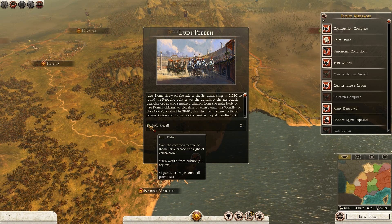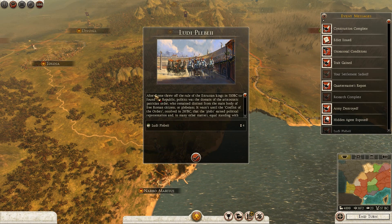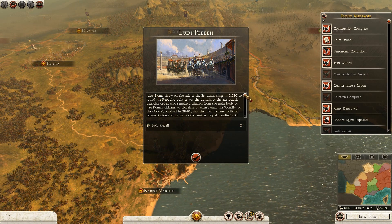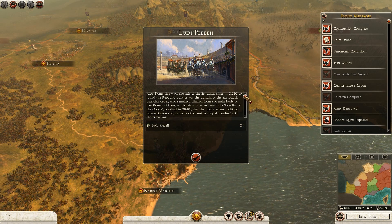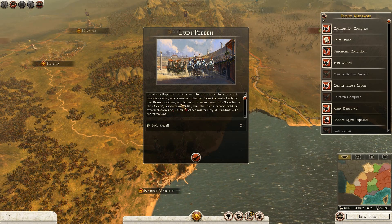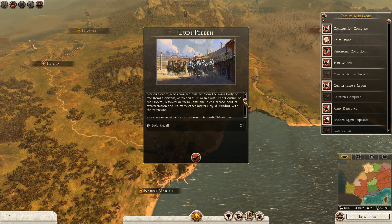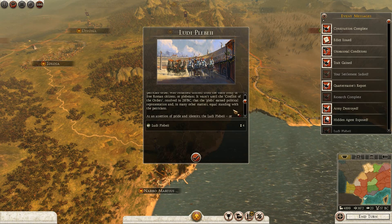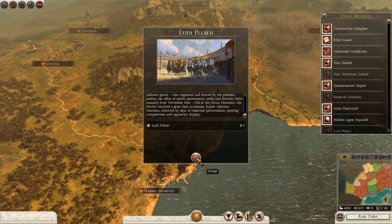Ludi Plebii event: plus 20% wealth from culture, plus 4 public order per turn - it's really nice. After Rome threw off the rule of the Etruscan kings in 510 BC to found the Republic, politics was the domain of the aristocratic patrician order who remained distinct from the main body of free Roman citizens or plebeians. It wasn't until the conflict of the orders resolved in 287 BC that the plebs earned political representation. I'm not going to read it all but you can pause and read the rest if you like.